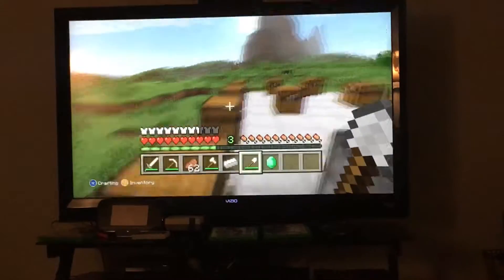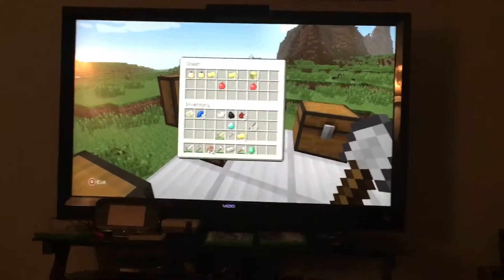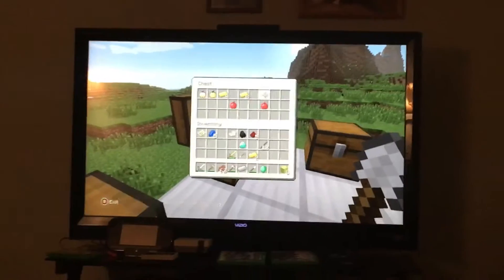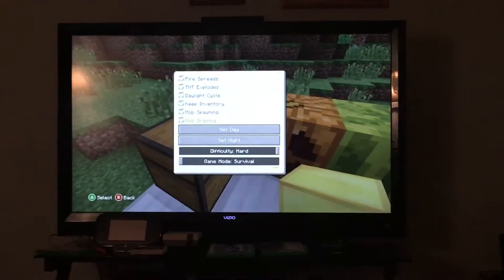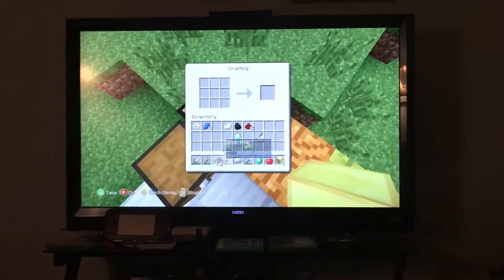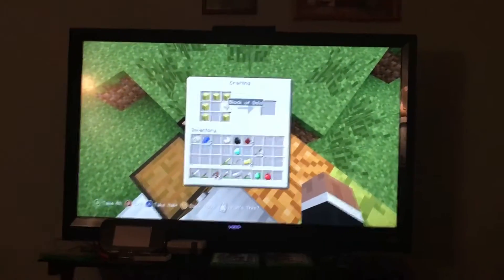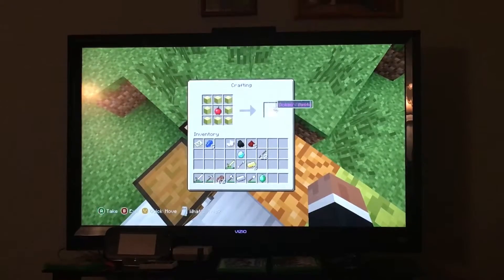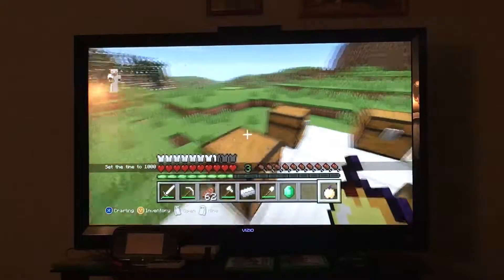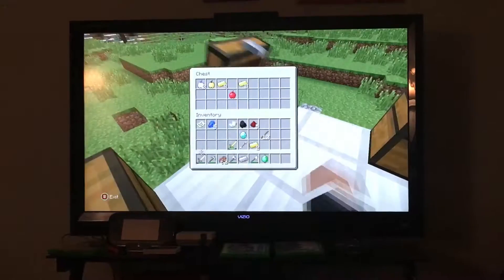Over here we have gold and apples. I'll show you how to craft a golden apple. You put the apple in the crafting table, surround it with gold, and there's an enchanted golden apple. You can also make a regular golden apple the same way with gold ingots instead.